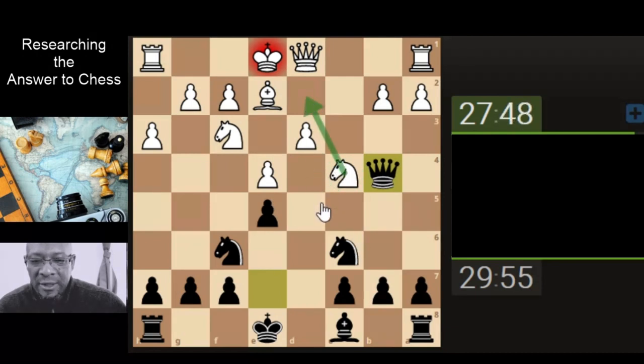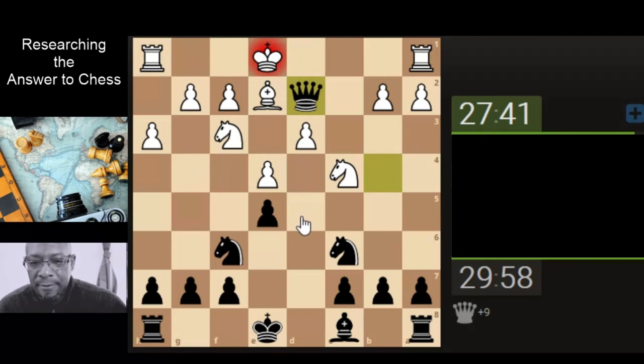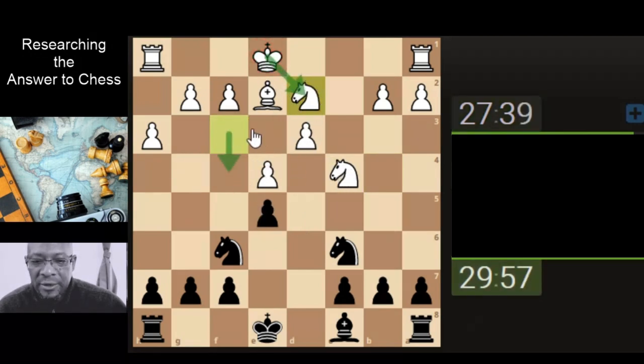The knight could go back and block if he's risk-averse to getting rid of the queen. Okay, so let's take. If the king takes, they've taken away the power of attacking the pawn.